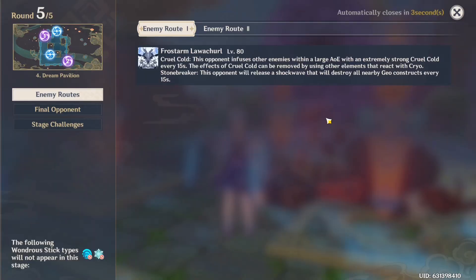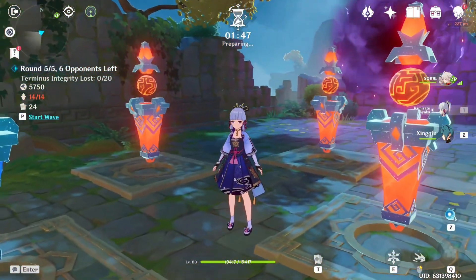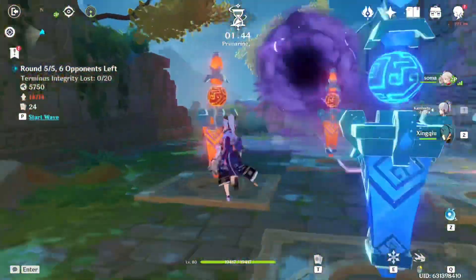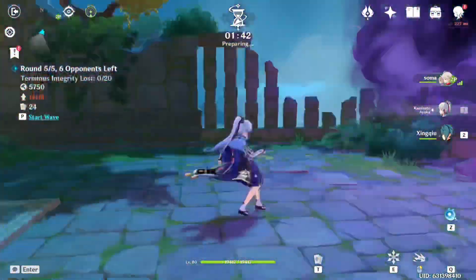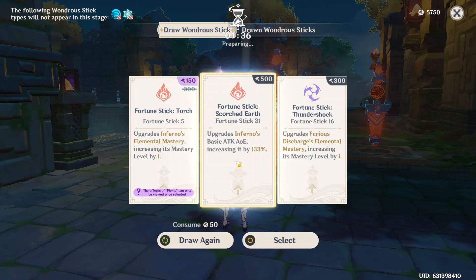At the beginning of every stage, we have 2 minutes to construct up to 14 Mechanicai of our choice. My personal favourites are Pyro, Cryo and Hydro to deal Vaporise, Freeze and Melt combos. You want to spread them out and think about the reactions they will create with the characters you are using on your team.